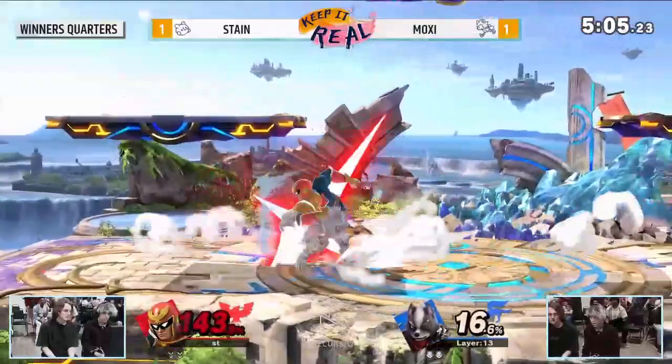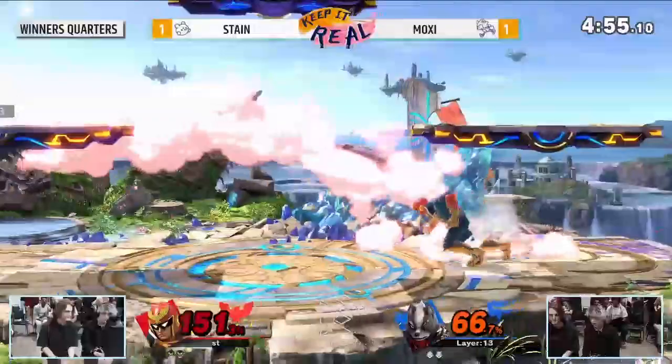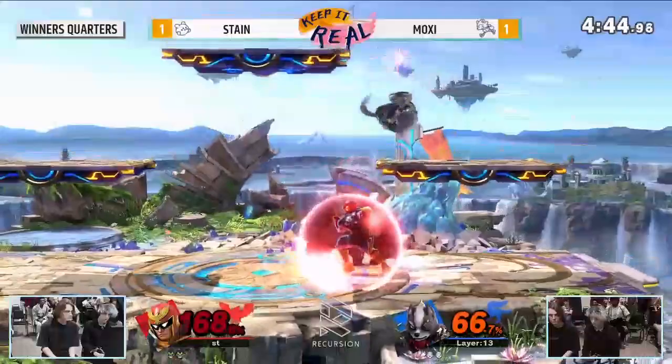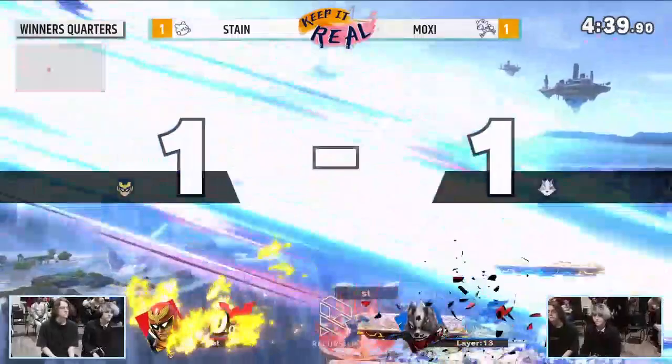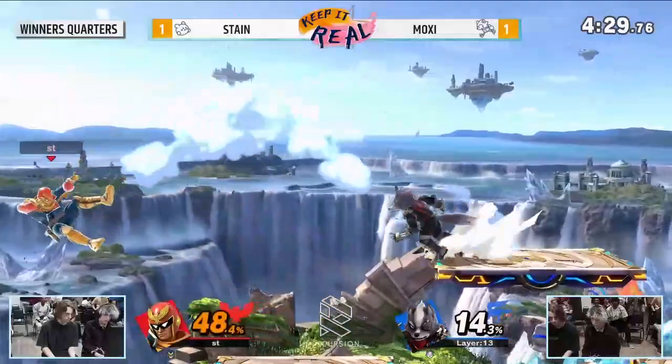Now you're going to need a stray hit — this is where Wolf struggles to kill super easily. Moxie needs to turn her brain off and stop back-airing crazy — there are a lot of things that can take the stock here from Falcon, but if he hits you two times you're in his kill-confirm range, and with max rage it's going to be devastating. The up tilt taking it — possibly calling a jump out of shield — and then the up air. Excellent kill confirm. A little crowd pop-off. We have game three, last stock, even percent.